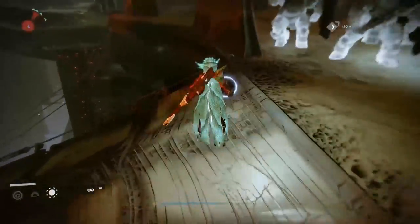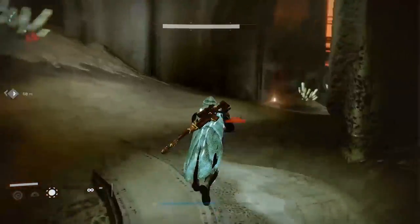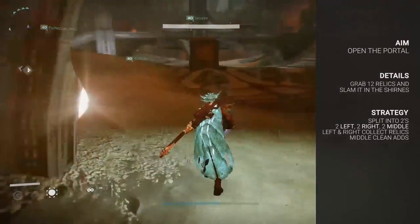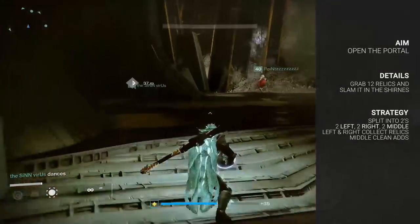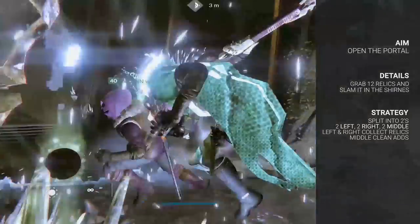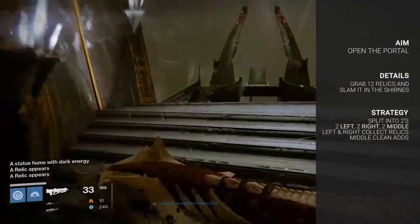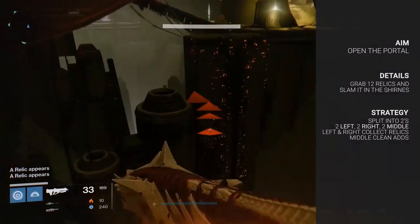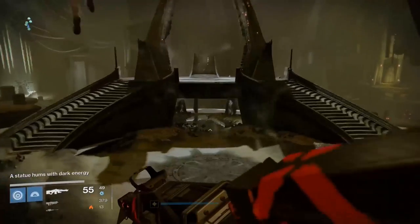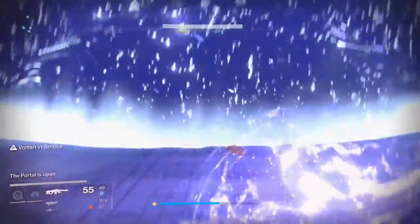The entrance portion of the raid is pretty simple. The aim is to collect all 12 relics and bring them to the entrance. Two relics spawn at a time along either path to the left and right of the original spawn. Split the team into twos: two go left, two go right, and two stay in the center. One person on either side collects the relic, the other kills the ads and shoots the doors down. The guys in the center deal with the ads in the middle and help open the doors to the main room. When all relics have been slammed, the portal to Oryx's Throne Realm will open and you can all run through.